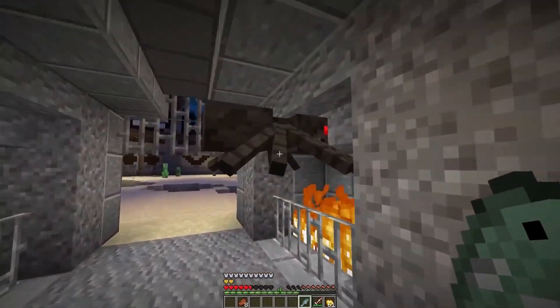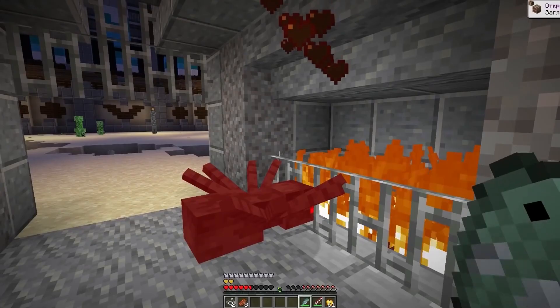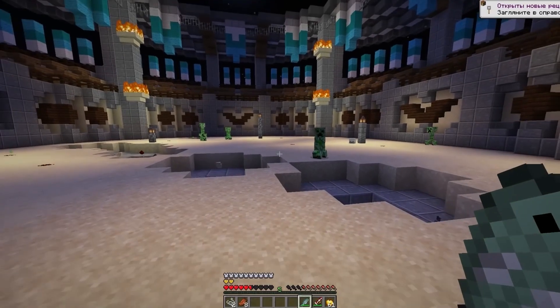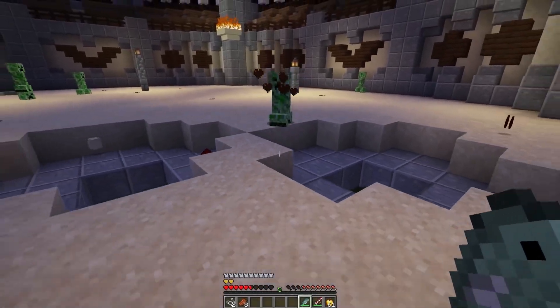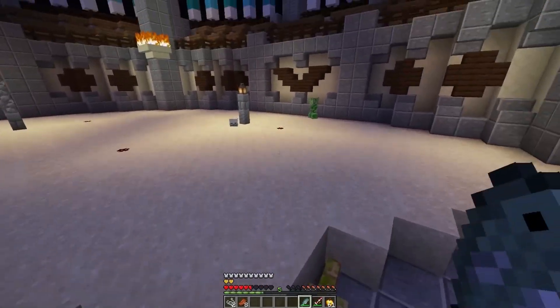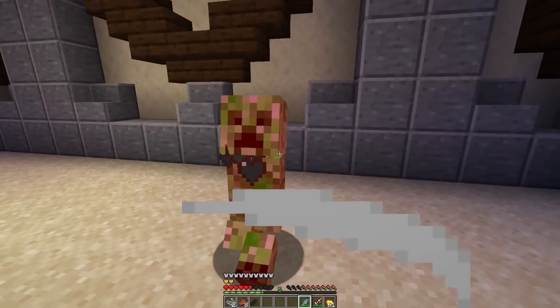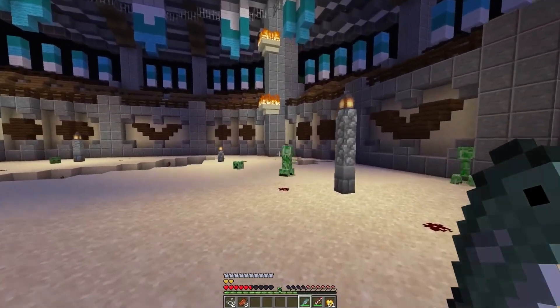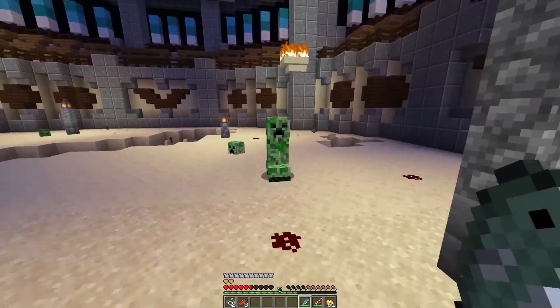I hope it's strong at least. Spider, come here. That's a decent start. It has 17 damage points — that's incredible. That means it's even stronger than the TNT sword. Unbelievable. Get some, cucumber. It just destroys the cucumbers in two hits. Well, not bad at all.